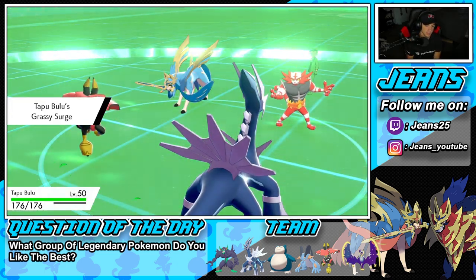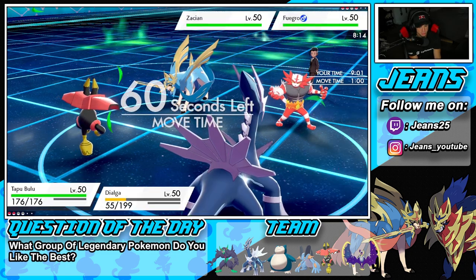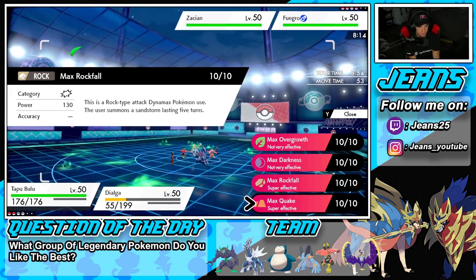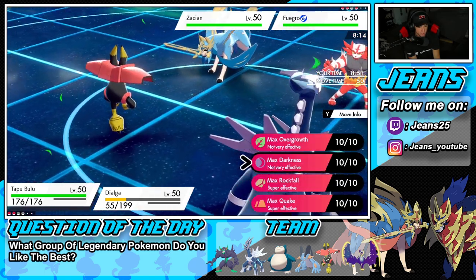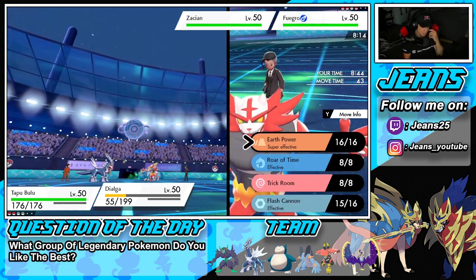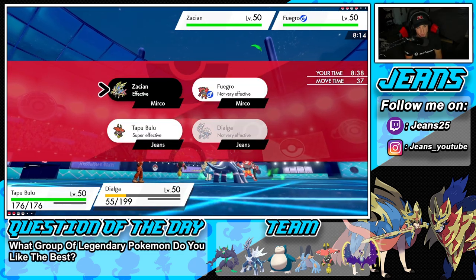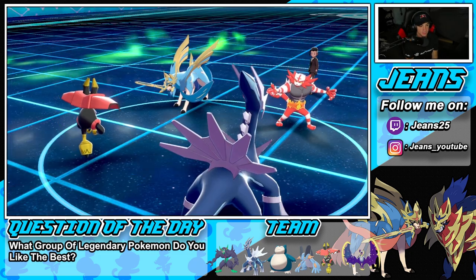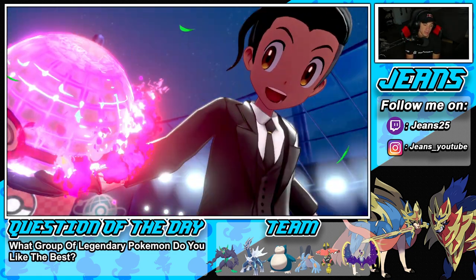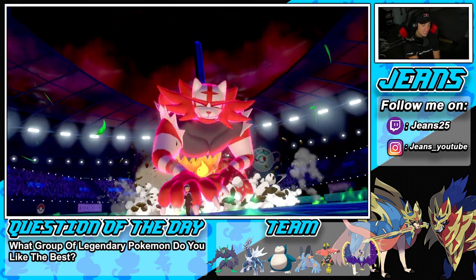I'll rock fall into Incineroar — there's also Earth Power but that gets reduced by Grassy Terrain I believe. He goes ahead and Dynamaxes Incineroar — I'm not going to lie, that's kind of scary. Dynamax Incineroar is going to Max Flare straight into my Bulu, who is already at minus one. This is not looking good.